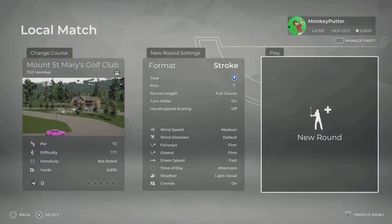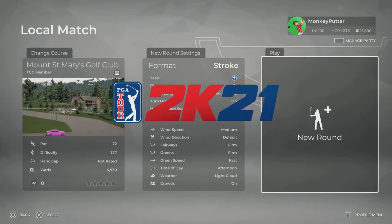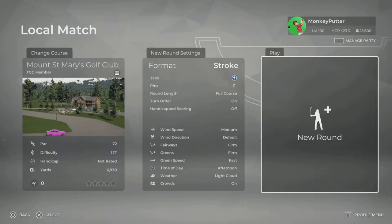Hi guys, welcome back to my YouTube channel. This is Monkey Putter with another course review from PGA Tour 2K21. This course is called Mount St Mary's Golf Club. It looks like this could be the first round to be played on the PlayStation. I'm going for the blue tees at 6,930 yards — those are the back tees — medium default firm, fast, afternoon and light cloud conditions. Let's head down to that first tee and get this round underway.